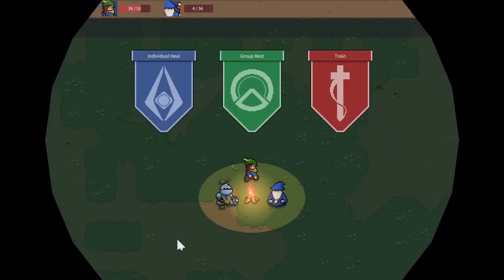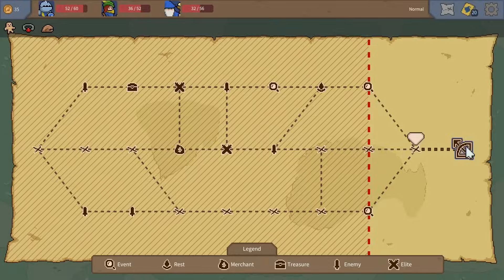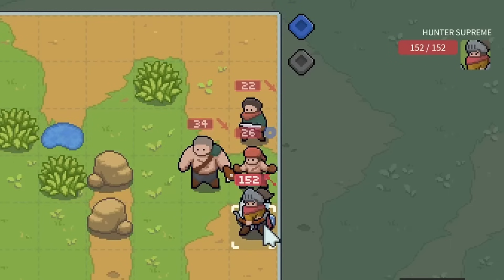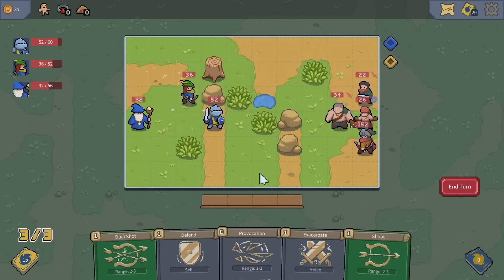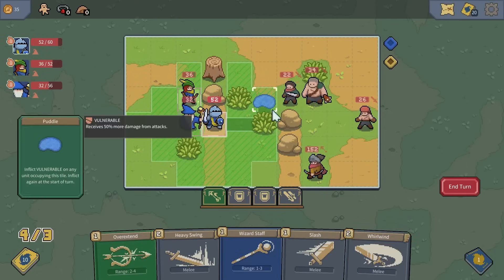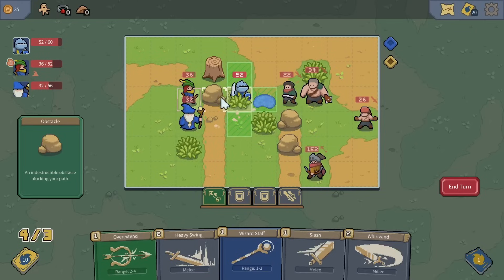We get one final rest. We'll use an individual heal on the wizard because, my goodness, he was very close to dead. Now we get to the boss — a hunter supreme with 152 health points! We move the knight up and get the archer to a more advantageous position. The wizard can help both out. The knight could reach that guy but would be in a puddle — not a fan of that idea. Let's move him into the bush next to the rock for double armor bonuses.